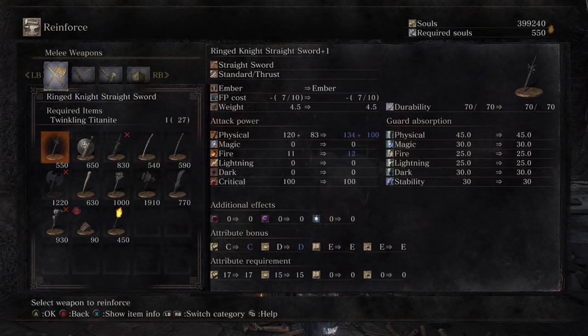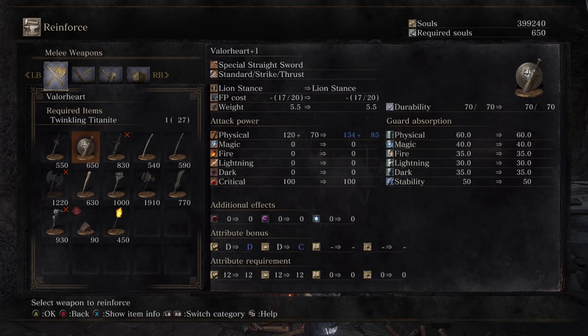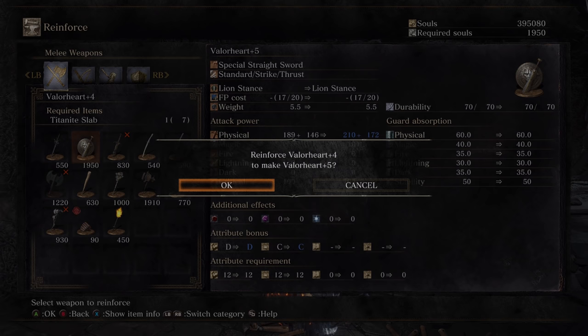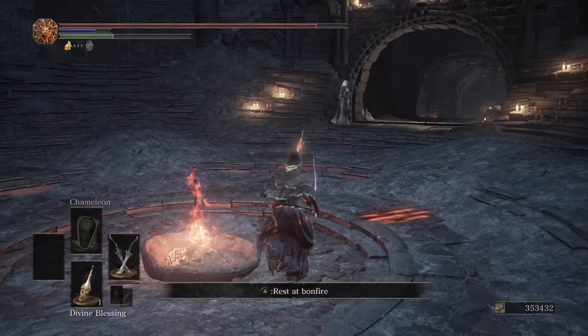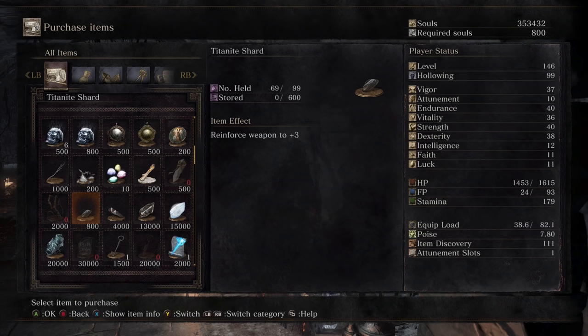Most of your success in boss fights comes down to memorizing the boss's moveset, but it's just as important to understand your own limitations to prevent the fight from lasting too long. However, there's nothing wrong with switching weapons and equipment if you desperately need to, and the game almost encourages this by giving you tons of upgrade materials. Titanite is the material used in all upgrades. Many weapons require standard Titanite, whereas magical equipment and boss weapons require Twinkling Titanite or Titanite Scales. The highest upgrade is plus 10 for the larger batch of weapons, while weapons using other Titanite upgrades only go to plus 5.